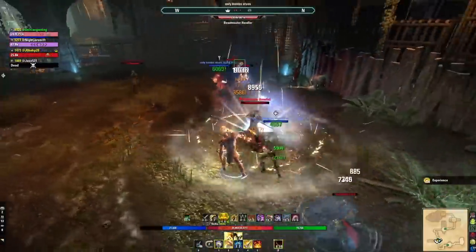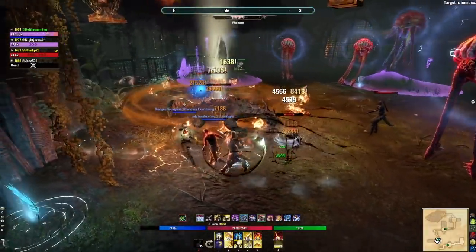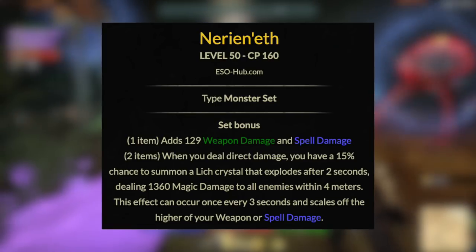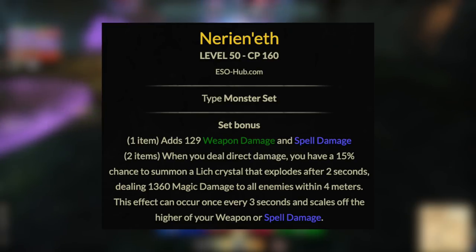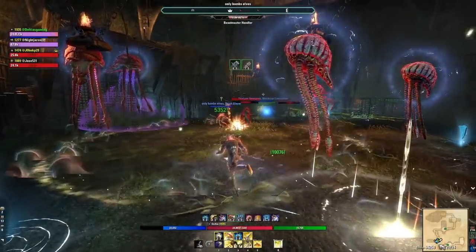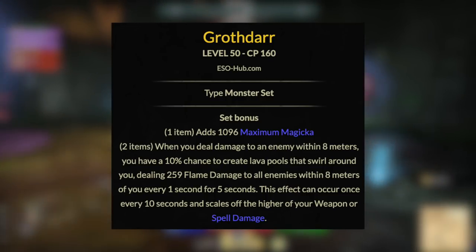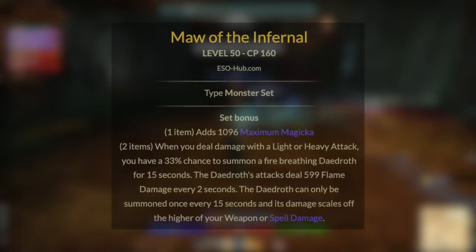You're also going to need a damage monster helm depending on your role and playstyle. If you have a pocket healer and are doing trials in coordinated groups, you need more damage. Two options I go with are Nerieneth, from Crypt of Hearts 2 base game — it works in any situation: melee, range, single target, AOE, trash, boss. It's set-and-forget and requires no DLC. Another good option for melee-type builds is Grothdarr, from Vaults of Madness, also base game. It deals flame damage around you and is great for Magplar or a magic DK up front in the fight.